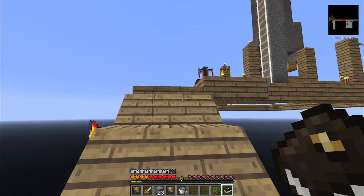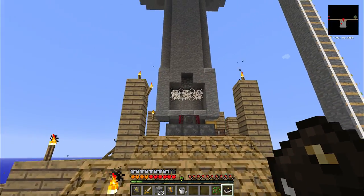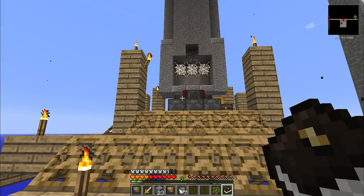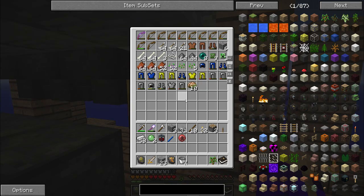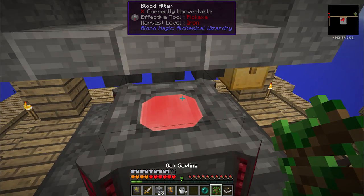This time I want to refine the mob spawner. As you can see, the thing is basically turned off for the moment. However, there will still be monsters spawning and falling on top of that cobblestone. I've got some plans to make this whole thing better, and to see those plans through I'm going to need an enderpearl and some slime balls.